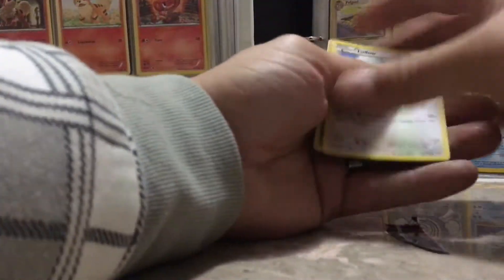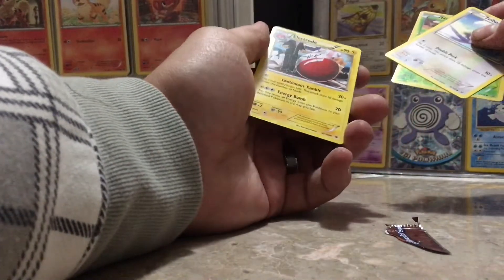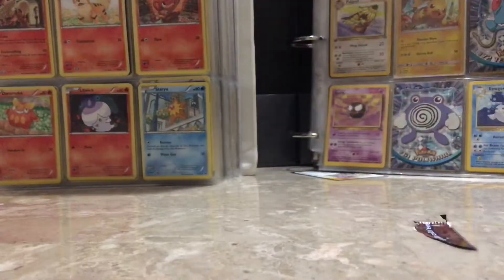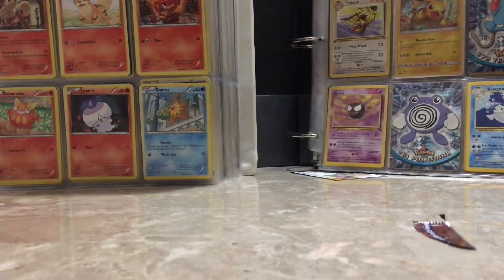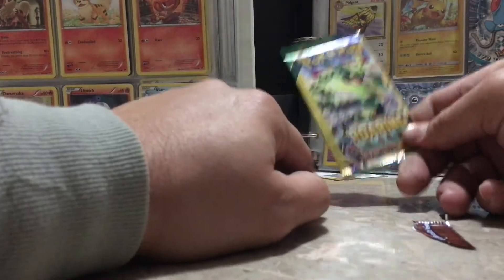I think I got told that the only way you can open these is from the top. Let me see — it can be an Electro. Kind of funny — an Electro, it ain't worth nothing, just a common. Rayquaza! See, this is what I've been dying to pull off of this — a Mega Rayquaza from Roaring Skies.